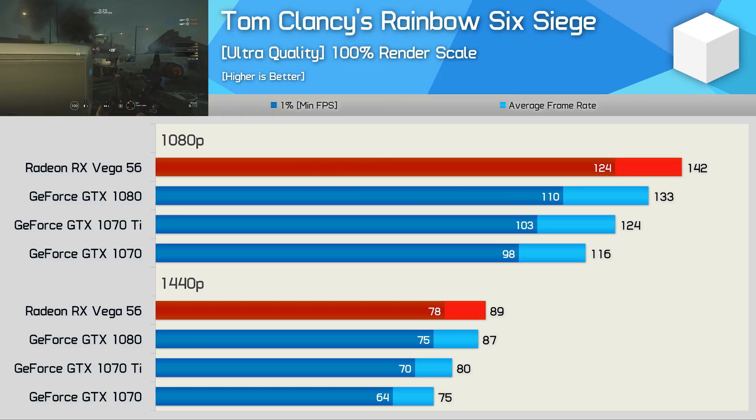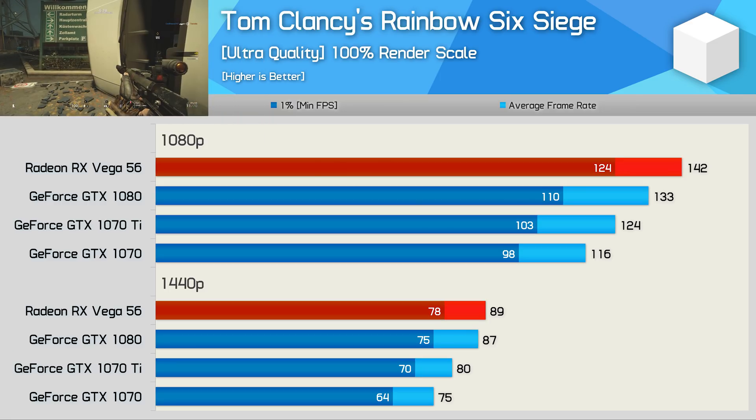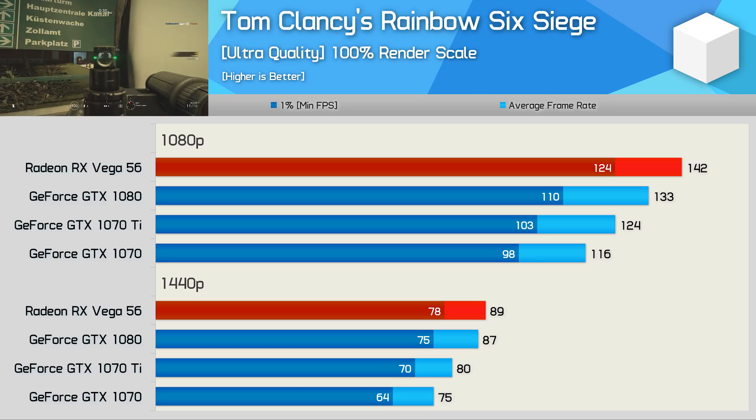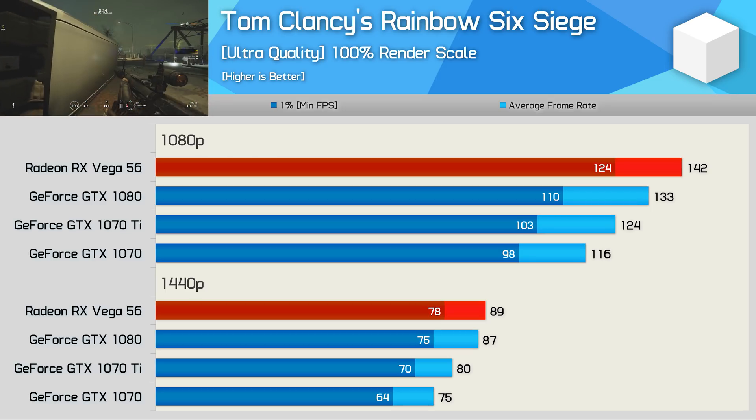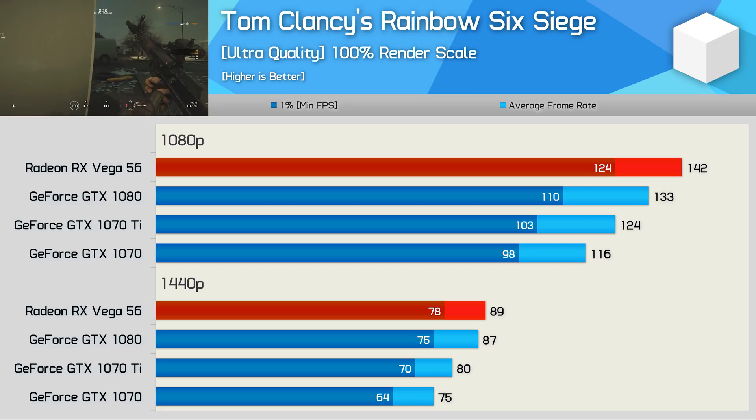Next up, we have Rainbow Six Siege, and here Vega 56 just edged out the GTX 1080 at 1440p, despite winning rather comfortably at 1080p. This is at the very least a tie, and that's an exceptional result for the Radeon GPU. It also meant that Vega 56 was 19% faster than the GTX 1070 in this title.